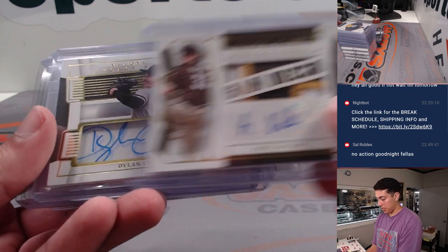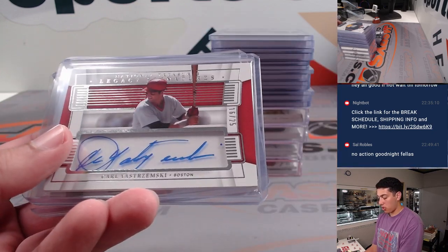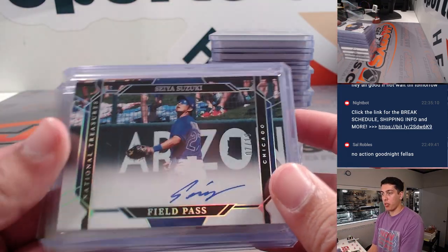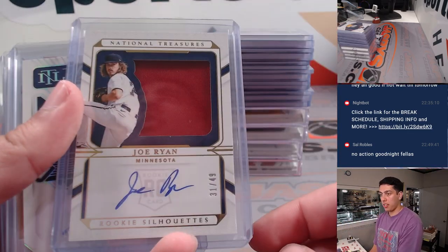Cool little die-cut signature there, Dylan Cease out of five, Mike Bowman out of 99, Callaway Stremski, Seiya Suzuki field pass auto rookie auto, Montgomery, Joe Ryan rookie silhouettes.